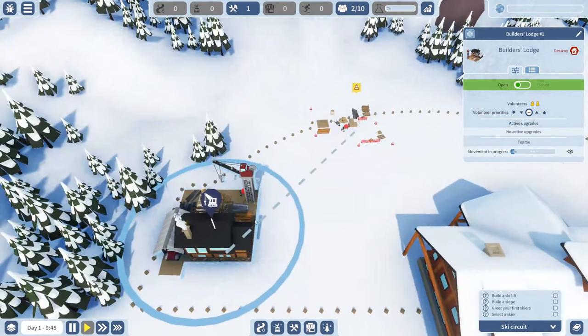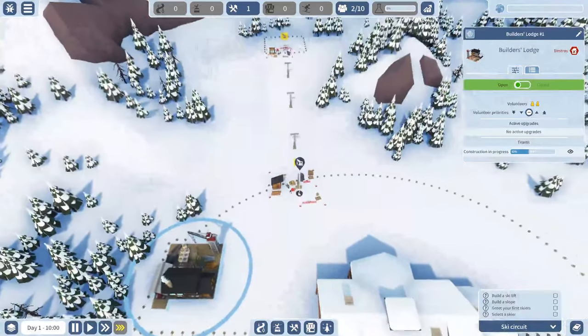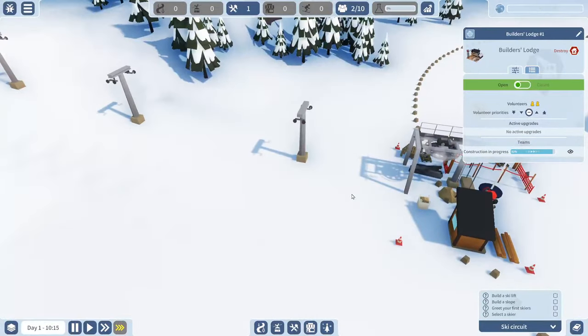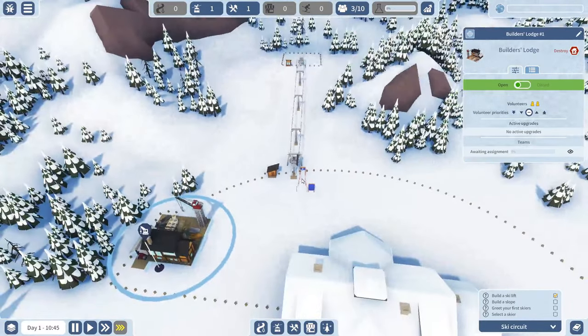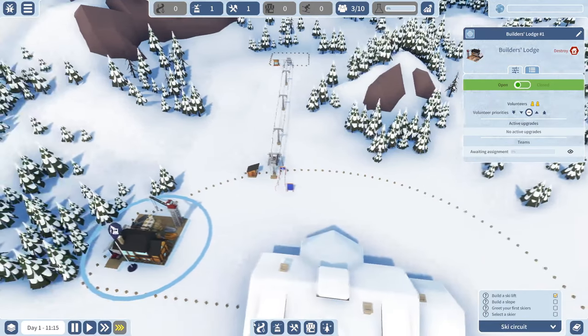Waiting for a builder to construct it. I can speed the game up — that's nice. Okay, there we go. It's open. Now I need to build a slope.